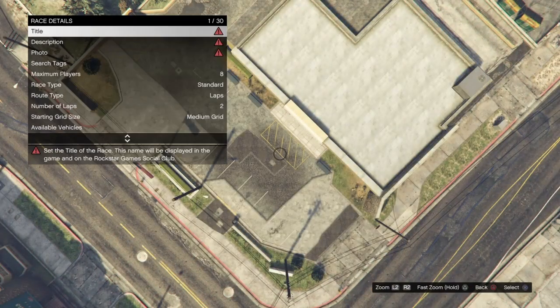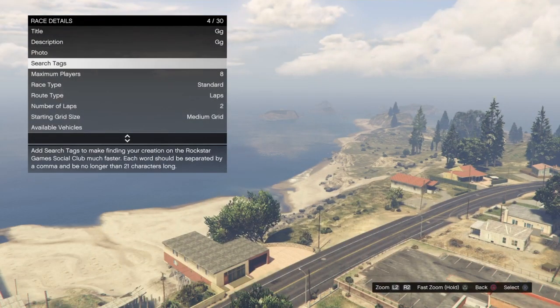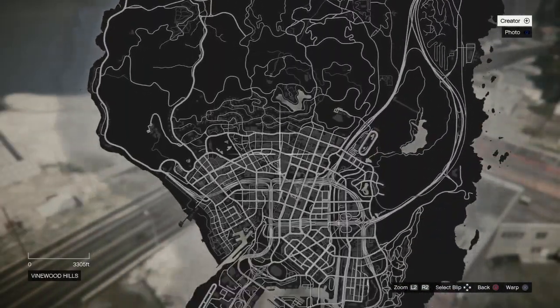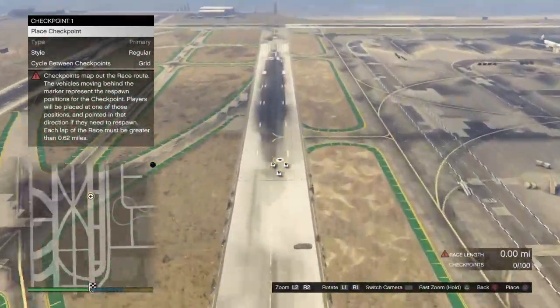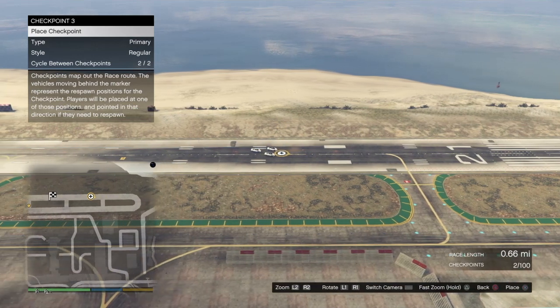For the race details, the title and description can just be random letters - it doesn't matter. For the photo, just take a photo of the sky. For Maximum Players, make sure it's set to 2, and the Route Type must be Point to Point. For Default Class, change it to Super. For Select Trigger Location, hover over that, bring up your pause menu, go to the map and walk over to the airport. Place the trigger around that location and take a lobby camera. For the checkpoints, make sure the race length is 0.75 miles - anything between 0.74 and 0.77 works. Once you finish the checkpoints, test the race.